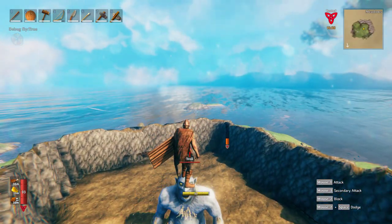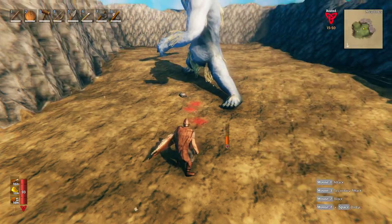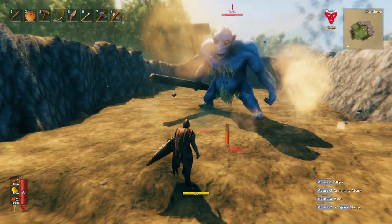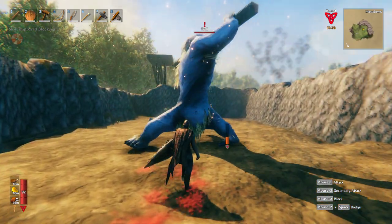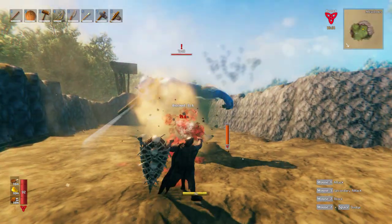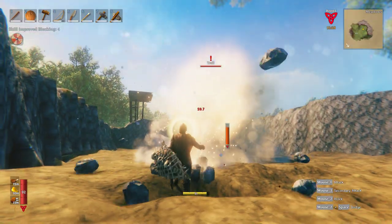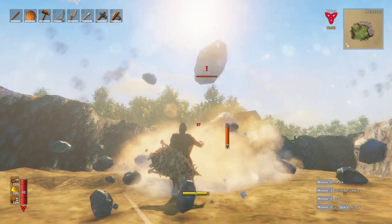Testing the bone shield: first blocked hit is 29 damage — a huge improvement. Then 15, and then 16 — massive improvement over the wood shield. However, when the troll rears back and does his big ground slam attack, that is unblockable — we took 2 damage getting hit unblocked. So those big attacks cannot be blocked regardless of shield.